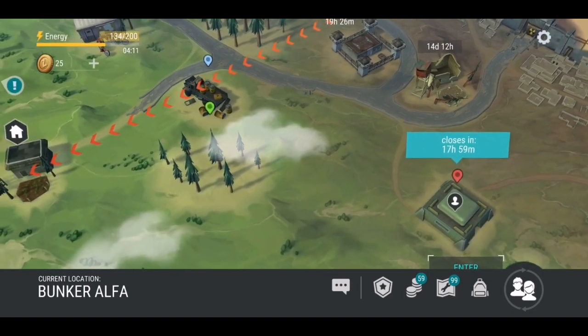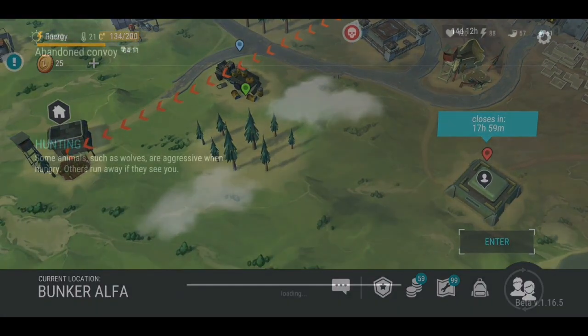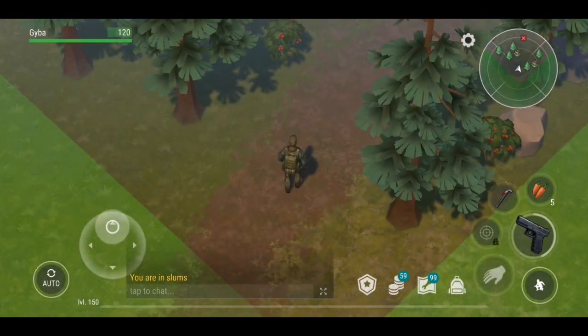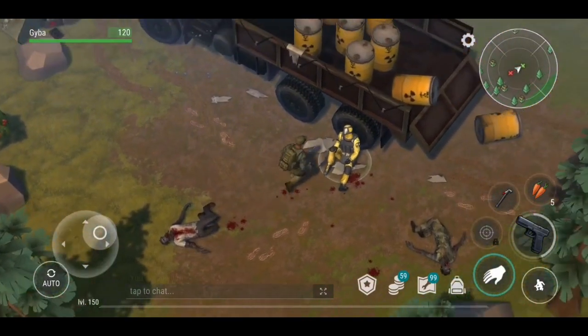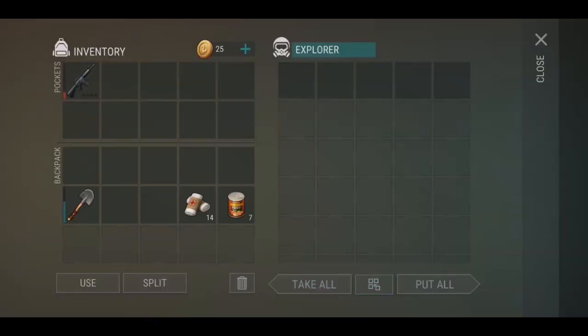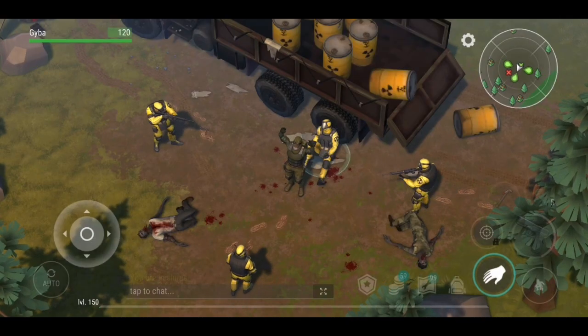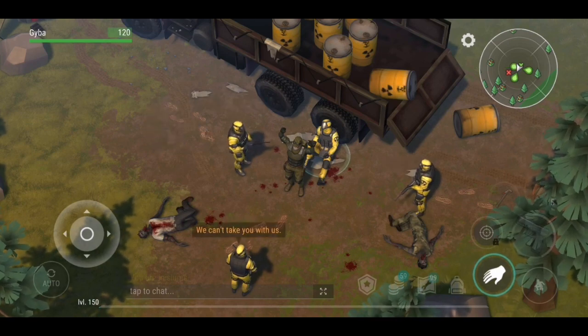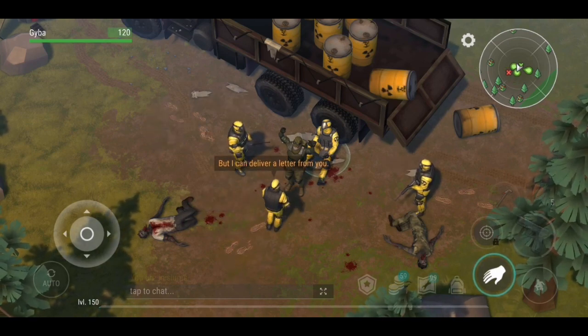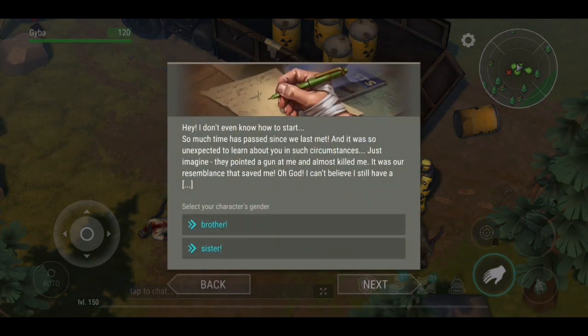So let's visit it. Once at the location, you will find a dead guy next to a truck. When you approach him, three armed guys will surround you. Fortunately for you, they just want to talk. You will have to write a letter to your brother or sister - here is where you pick up the gender of your other character. If you want him to be a guy, choose brother; if you want her to be a girl, choose sister. After that is done, just return to the global map.